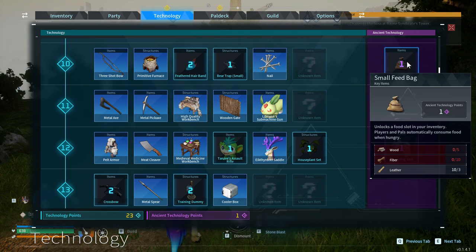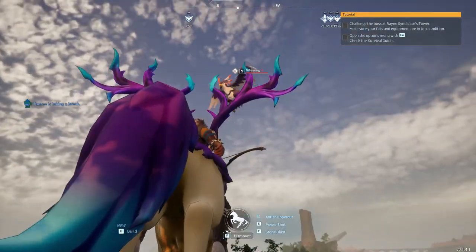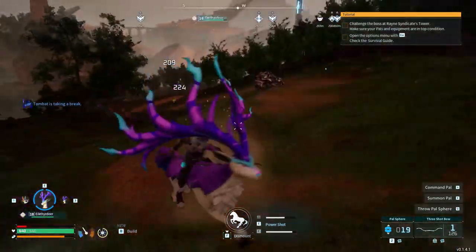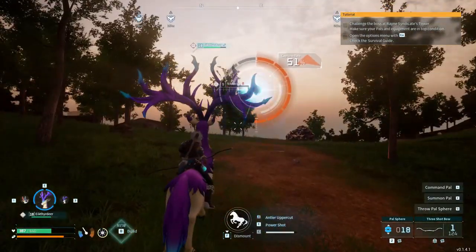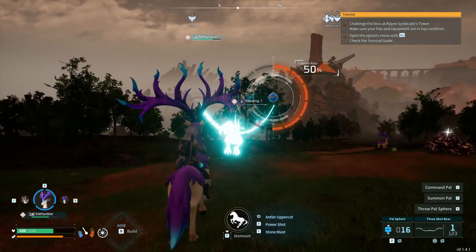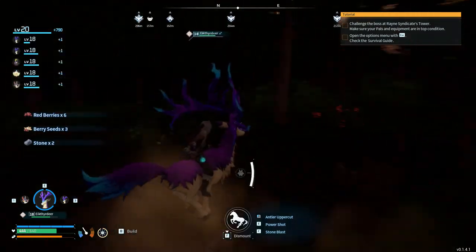The egg incubator has potential to hatch creatures only accessible in the end game or later on the map that I can't reach right now. The feed bag lets you and your pals automatically eat from a food slot - convenience. Grappling gun does what a grappling gun does. I think I'll get the incubator and craft it when I get back to base. Hello bird - damn you take off fast. Let's try some balls - 51 percent, not too bad. The tackle hits pretty hard, took out almost a third of my health. We got him at 77 percent - more birds, hooray!